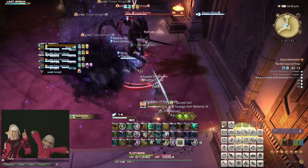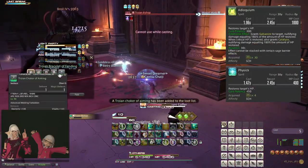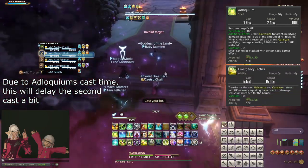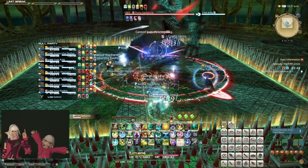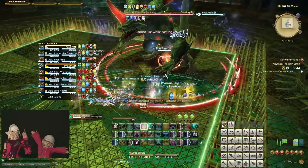In such a scenario, make sure to alternate between Adloquium and Physick so that you get the full value out of each shield. You can also use Adloquium, then Emergency Tactics Adloquium, and then Adloquium again. For raids and dungeon bosses it is a lot more complicated, and the simplest answer is to make sure to use your toolkit efficiently to deal with each mechanic.